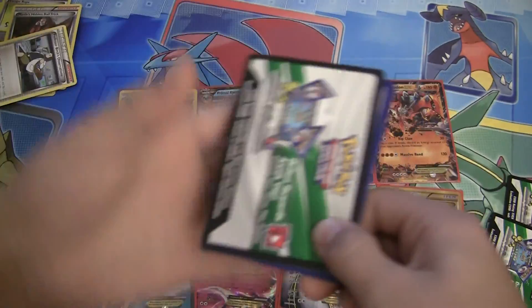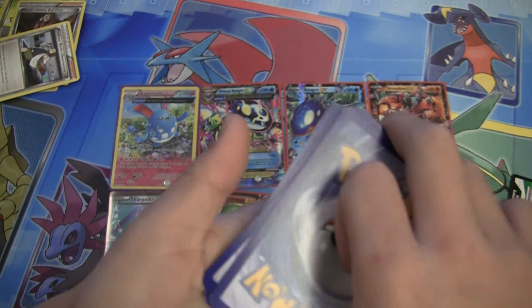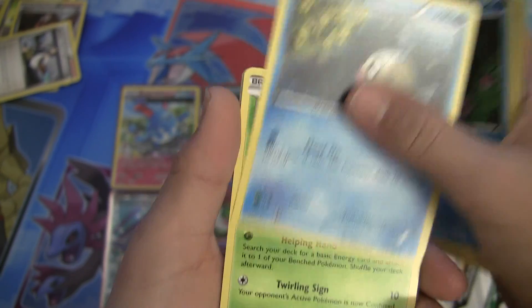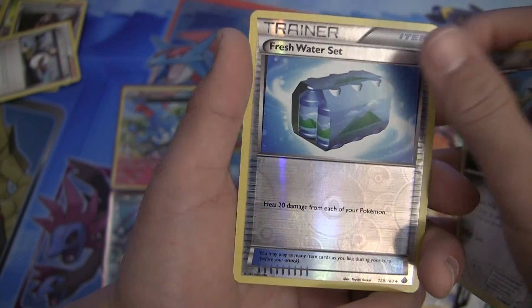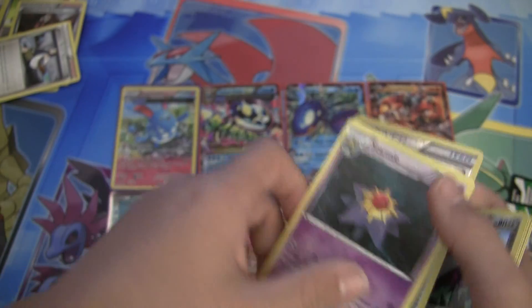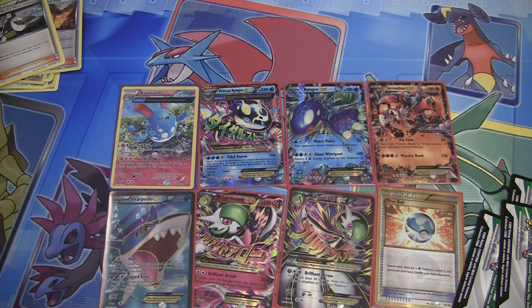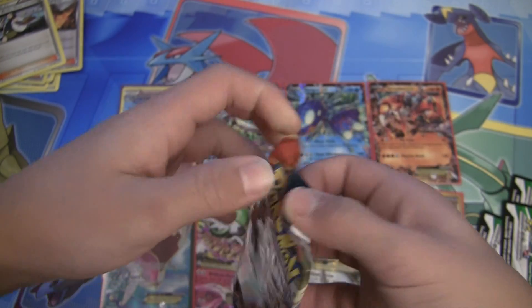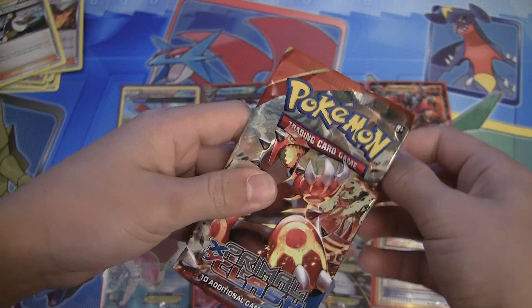If we could pull one more ultra rare, that would be nice, honestly. But we have one pack left to do that. We have a Wailmer, Spinda, Mudkip, Feebas, Illumise, Vibrava, Garbite, Doublade. Reverse Holo is a Fresh Water Set. And the rare in this pack is a Starmie once more — so technically it's Starmie number 3.